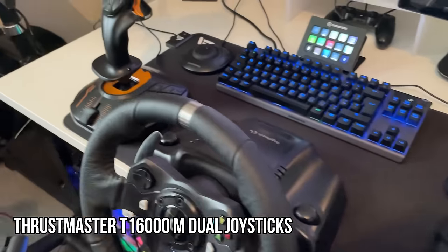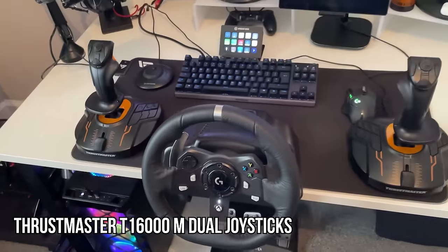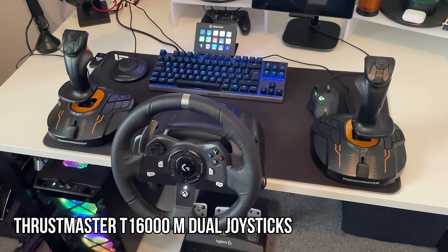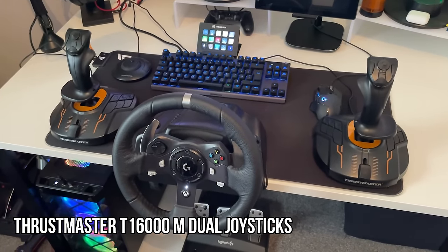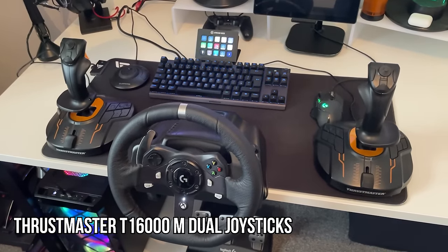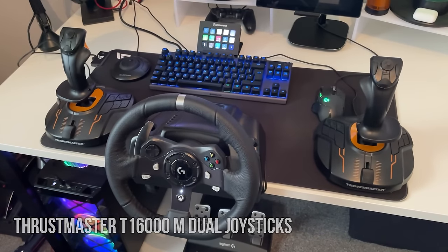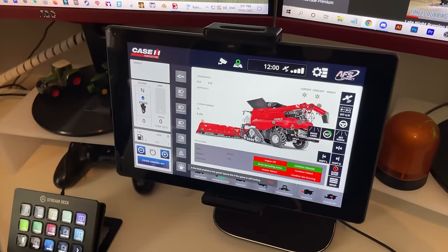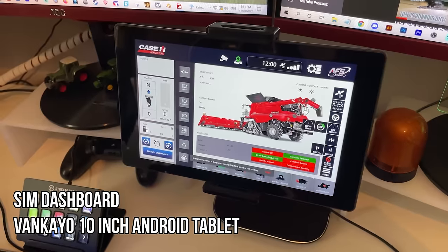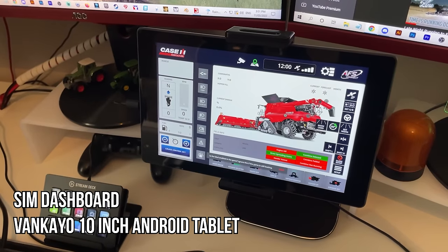You'll also see we've got a couple of Thrustmaster joysticks here. I'll put the details to all of this stuff down in the description below, but these have been an absolute revelation when it comes to using front loaders and excavators. I've spent a lot of time on Yukon and Elk Mountain recently, and the difference by having these rather than trying to use your mouse and keyboard — or the small controller on the side panel — is completely different and way, way better. There is no side panel now, because everything we're doing is being done through SIM Dashboard on the Android tablet, and pretty much all of the functionality we had through the side panel of the Heavy Equipment bundle is now done exclusively through SIM Dash or by using the Thrustmaster joysticks.